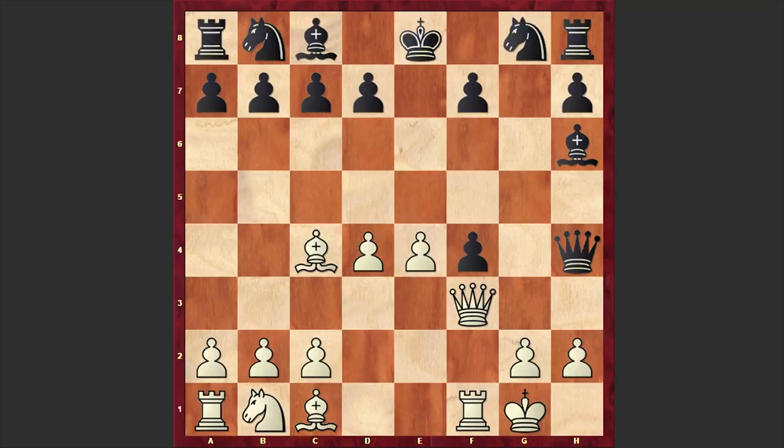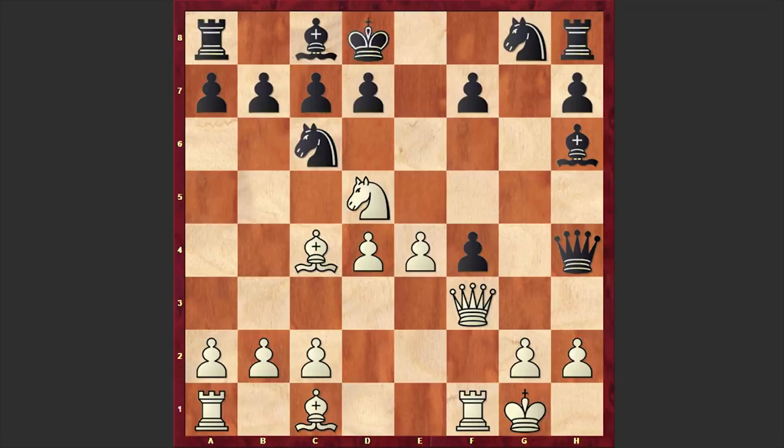White's attack can even become unstoppable. Here Nakamura played Nc3, Nc6 — Black attacked the white pawn on d4 — but Nakamura's knight made another jump with Nd5. The knight exploits the absence of the Black queen. And a passive-looking move by Andreykin: Kd8, the king coming to support the c7 square.